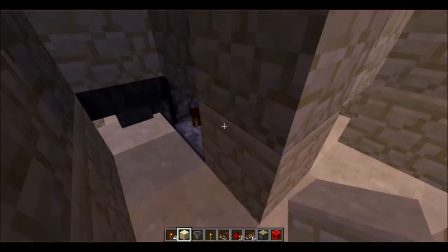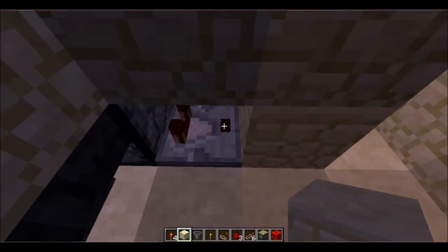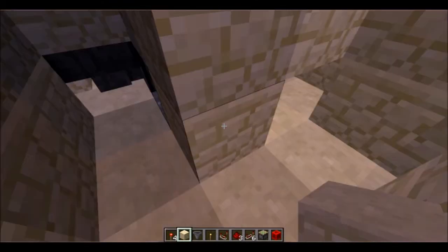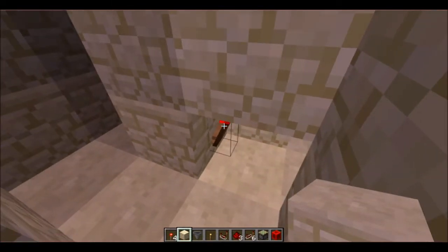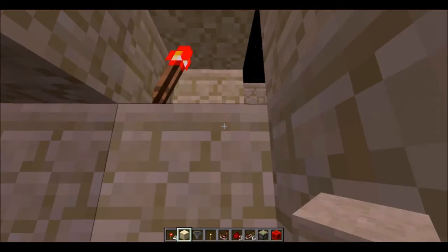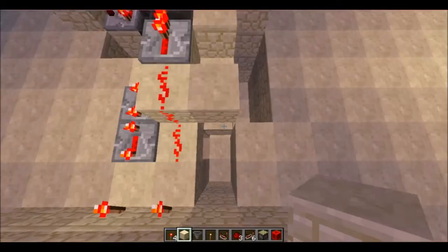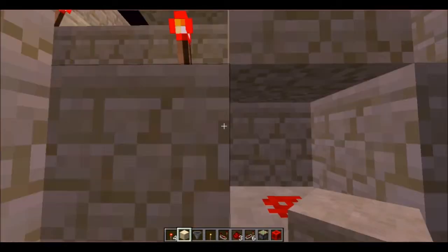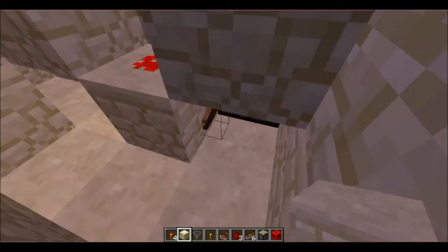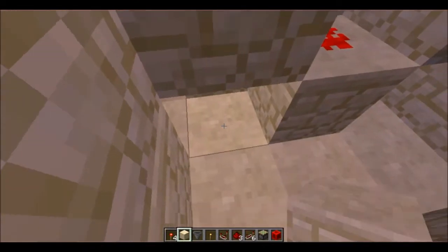This particular item elevator design was created by Mumbo Jumbo - if you haven't seen him, go check out his channel. The dropper sends a signal to a comparator, which sends a signal to a torch, which then sends a signal to a redstone dust on the other side of the block. That torch sends a signal to a block with redstone, which sends a signal to another torch, which sends a signal to the next dropper, repeating the process.